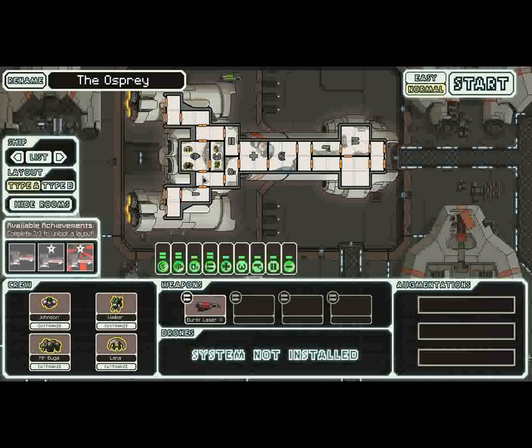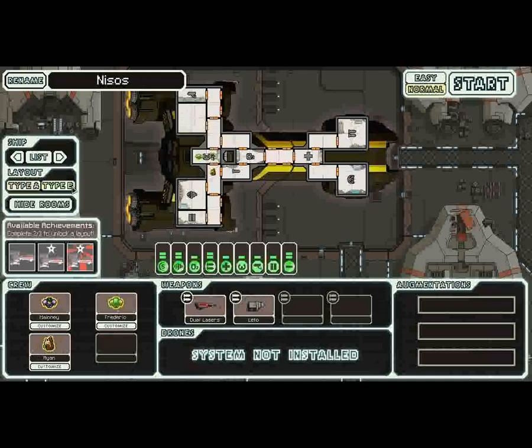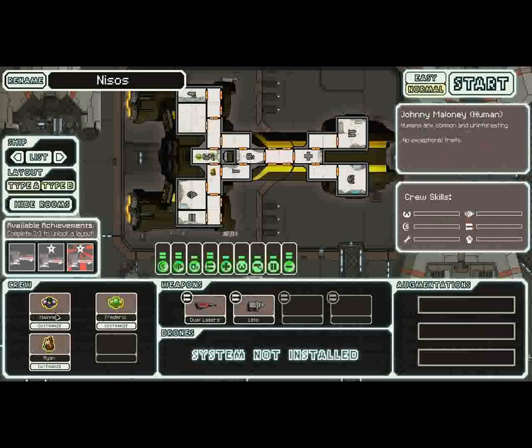The Type A crew is a little better at repelling boarders with a Rockman and a Mantis. In Type B you've got slugs, humans, and Zoltans — Zoltans are just weak fighters. So it's all right.